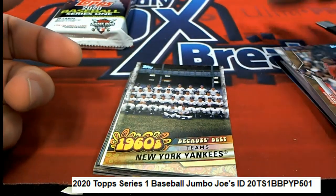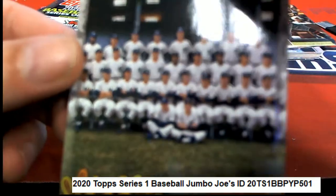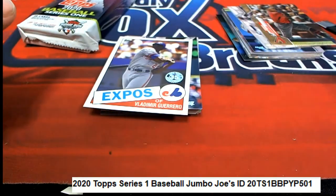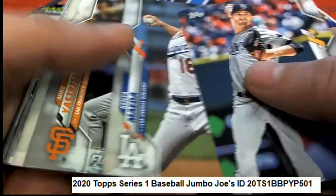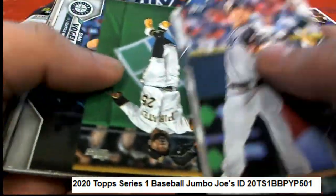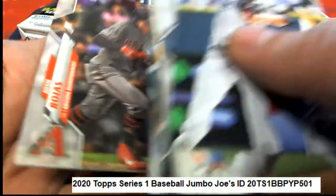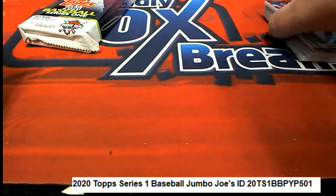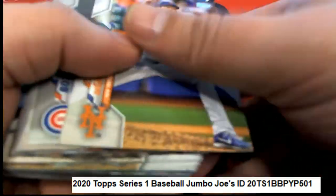Got the insert — the 1960s Yankees team Decades Best. Oh, Vladimir Guerrero Senior! All right, so that's a jumbo pack right there — all kinds of good stuff for Joe. Some nice rookie cards, some inserts, some foils, some Decades Best.